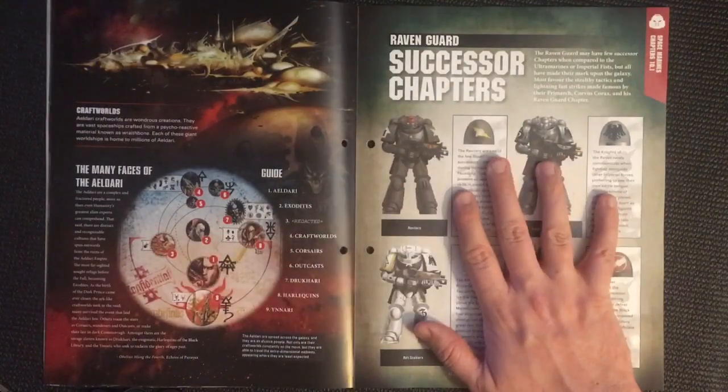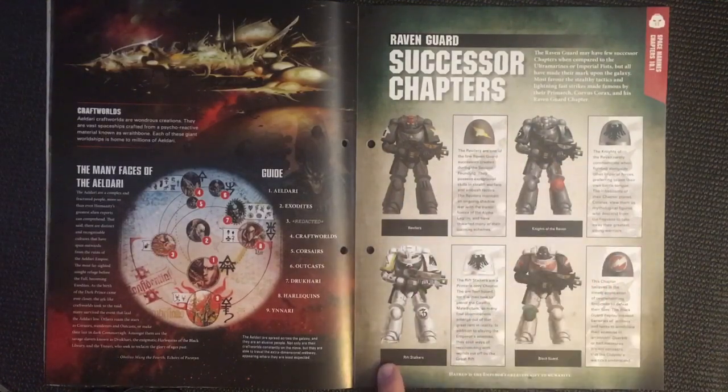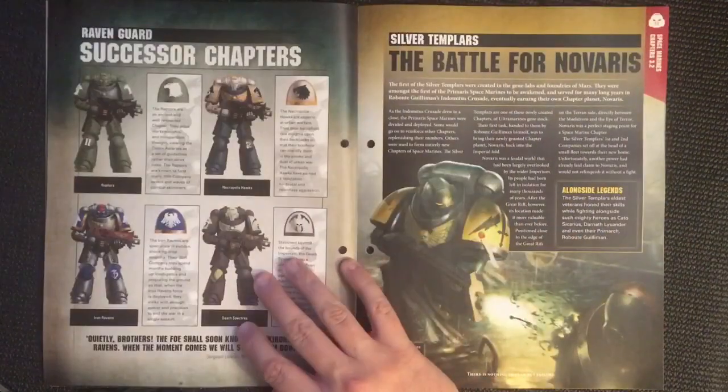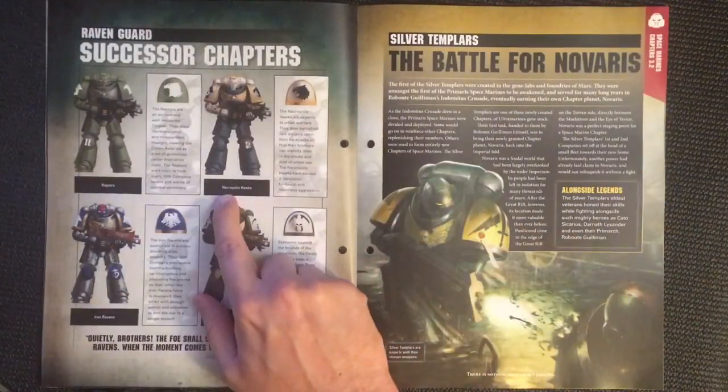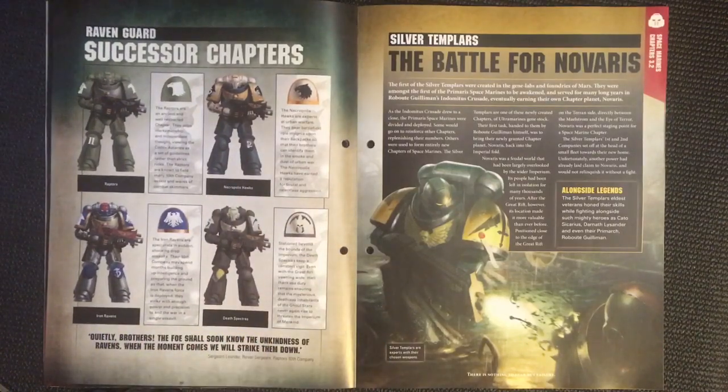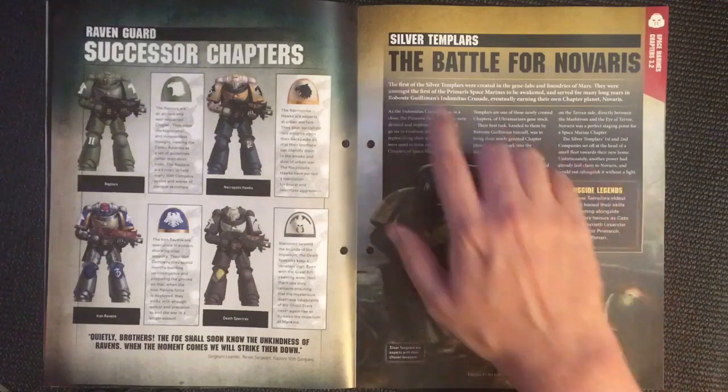Then we're on to the Raven Guard successor chapters: we look at the Revilers, Knights of the Raven, Rift Stalkers, Black Guard, Raptors, Necropolis Hawks, Iron Ravens, and Death Spectres.